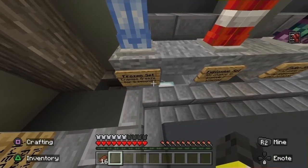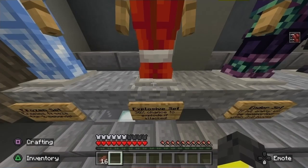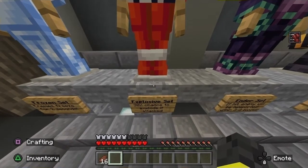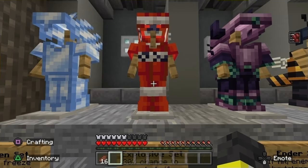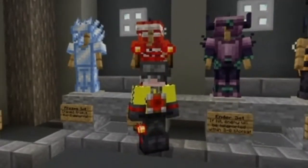The frozen set — enemies freeze for two seconds. This is super cool because freezing is kind of a new thing in Minecraft. Powdered Snow — kind of epic, kind of cool, except for when you fall into it. Next we have the explosive set — 30% chance to explode if attacked. I just imagine a silverfish comes up to you and bites your ankle and you just explode. You're dead. This is way funnier than it should be.